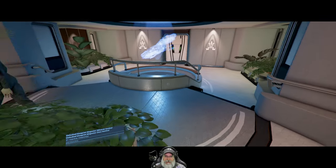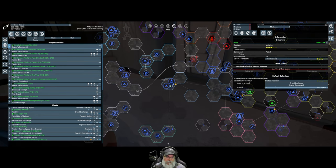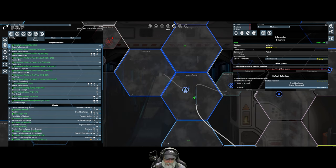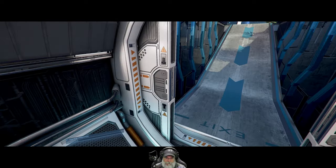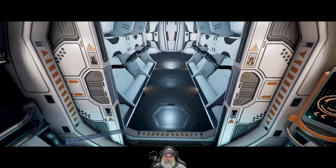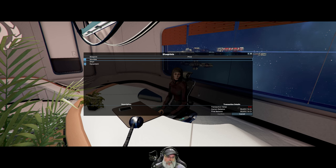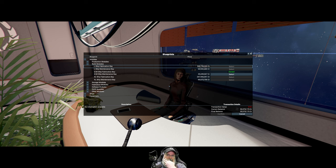Got that done. Now we're going to teleport to Argon Prime. Let's go say hi to Selenia Tar. Let's get a blueprint — going to modules, build modules, and the large ship fabrication bay — yeah, see that's 243.7 million. Okay, we'll get there, it's just going to take a while.